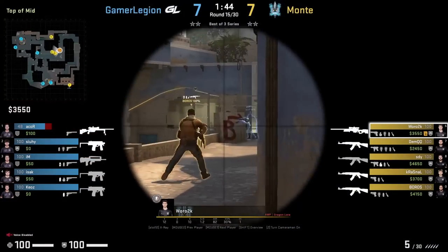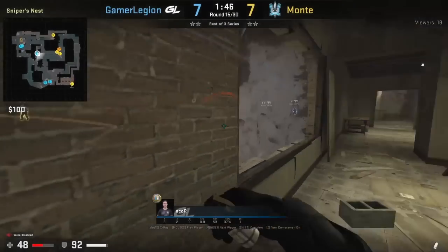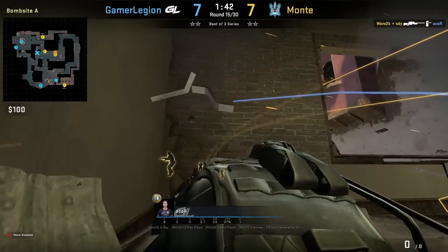Bonte comes out fast mid and Acor is spotted on the right side of window. Waro hits the wall-bang and connects with Acor.